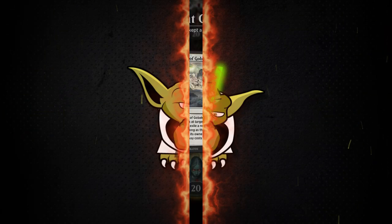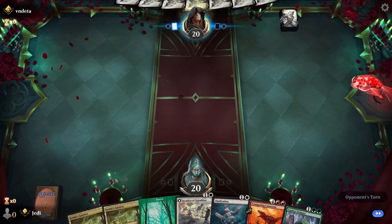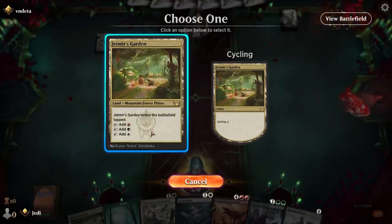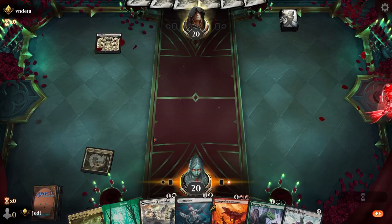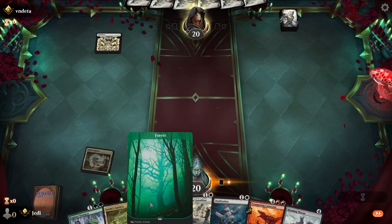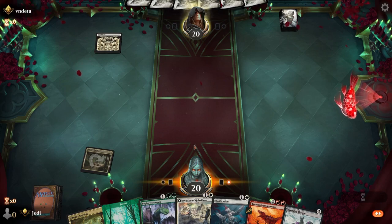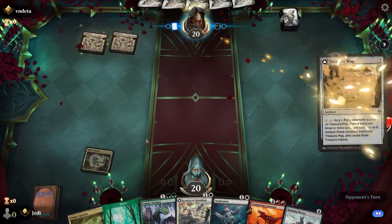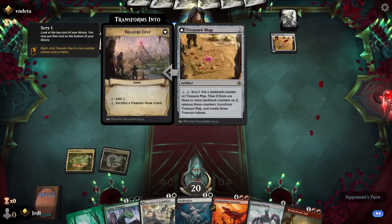This one seems reasonable — we have Turn 3 Stomper into Turn 4 Invasion to clear the way for our Carnosaur. Let's keep this one — I like it quite a bit. We got the Roaming too, nice. I think we're still going to wait to play Invasion, play Stomper on curve, and set up our mana. Treasure Map, so a bit of a brew. Maybe we can get some work with Brotherhood's End — that'd be nice.